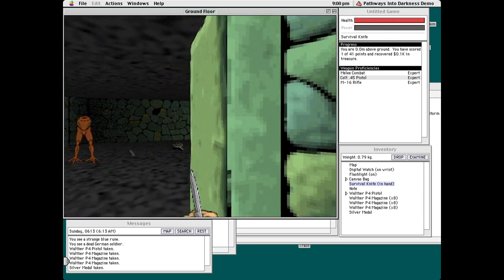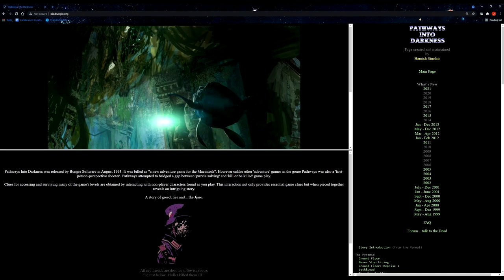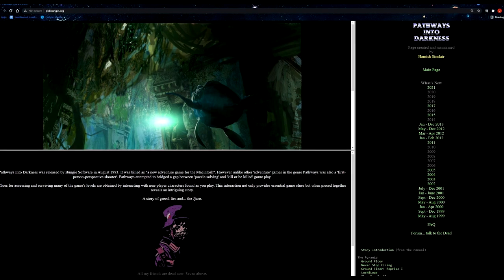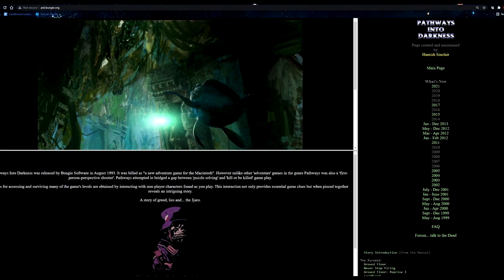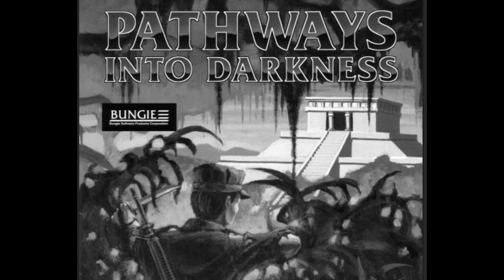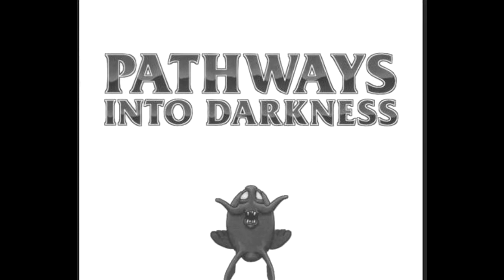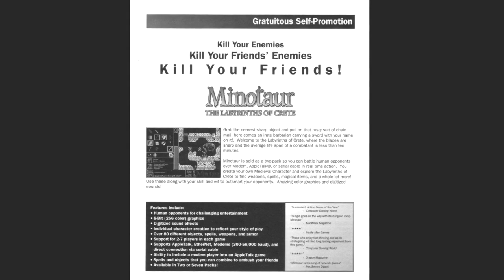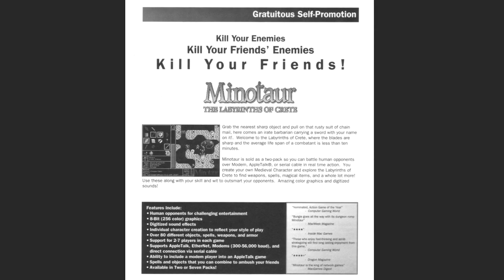Both of these demos are available to download at the fan site PID.Bungie.org. What documents are helpful to have when playing this game? Note that all of these documents are on PID.Bungie.org. Huge shoutout to Hamish Sinclair for putting this page together and keeping it running all these years. Send him an email or make a forum post demonstrating your appreciation. First off, there is the manual. Like a lot of older games, you have to actually read the manual to understand the story. The PID manual also includes an ad for Minotaur with Bungie's famous slogan: Kill your enemies, kill your friends' enemies, kill your friends. Perhaps Pathways Into Darkness will help us uncover the origin for this slogan.